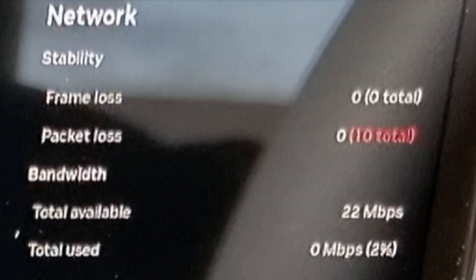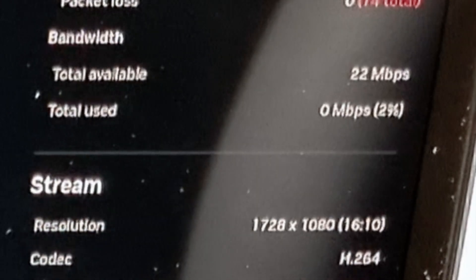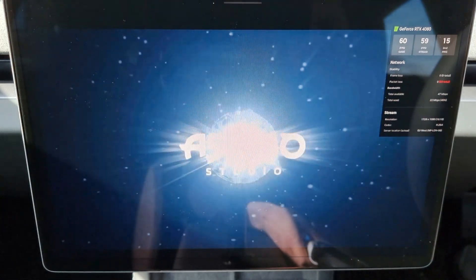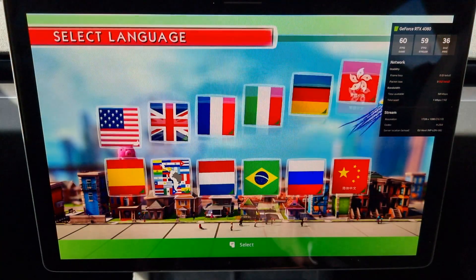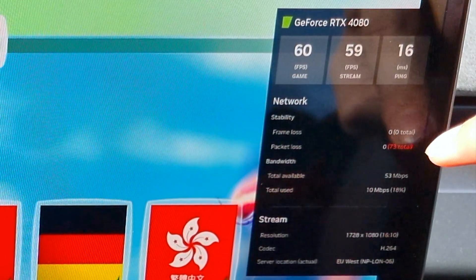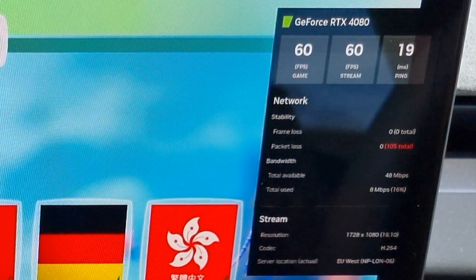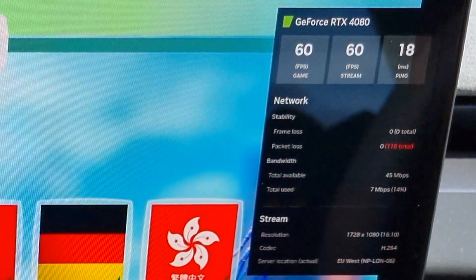Now we can see the stats. Ping is good — not great, but it's decent. I think at home I get 8 milliseconds, so we lose a little. The audio is way too loud. 60 fps, we get some packet loss — not too much, hopefully. The maximum is around 28 to 50 megabytes per second of bandwidth, and we're currently using 20%, about 8 megabytes per second.